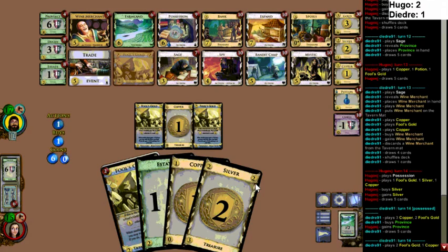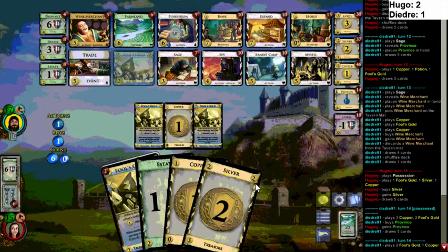Skip the Province hand — I mean, Possession is swingy. Especially in a Fool's Gold game. Hugo's also been lucky — that first turn of the shuffle where he had all his bad cards — he's doing pretty good here. That was definitely very fortunate for him. Beginning with two Provinces and skipping a Province hand of his opponent's — that's probably gonna be the difference.